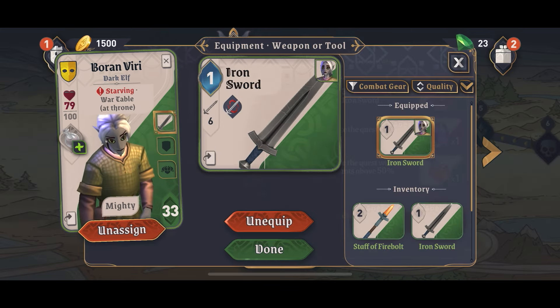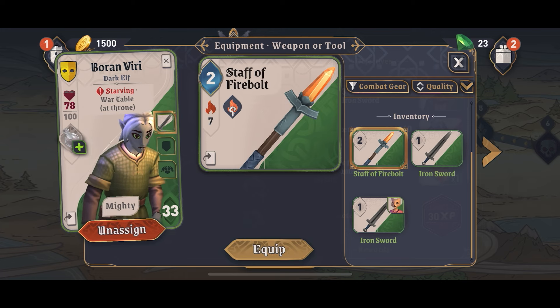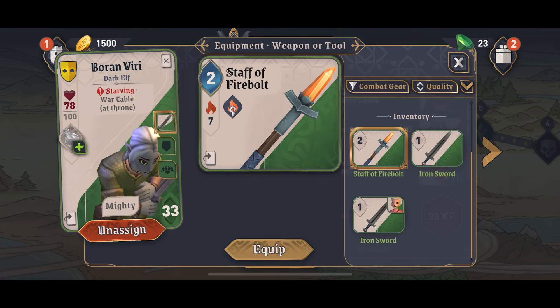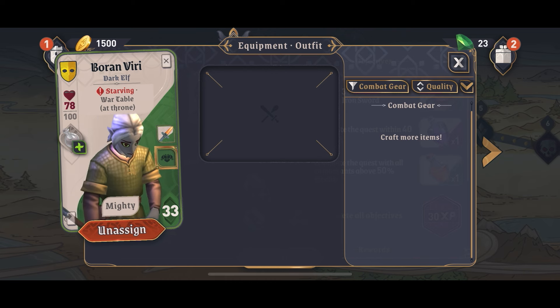Let's have a look at the weapon equipped here. I'm going to change this one to a Staff of Firebolt. These are just super basic weapons at the moment because this is just a very basic tutorial, so I'm not going to do anything amazing here.